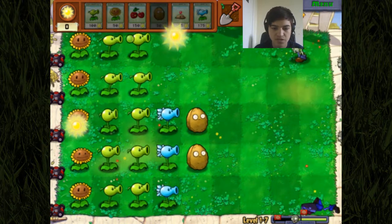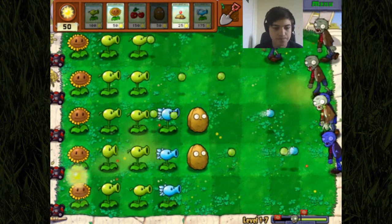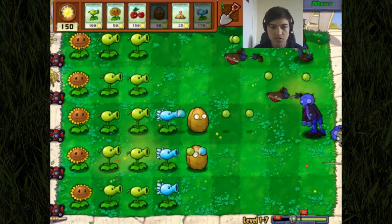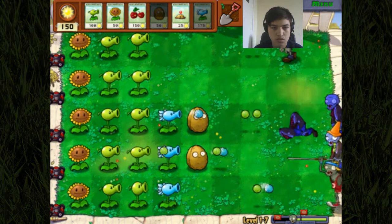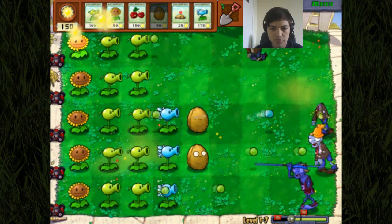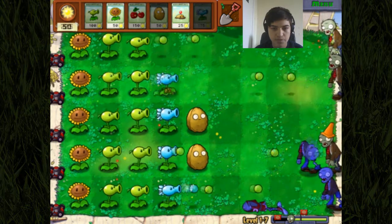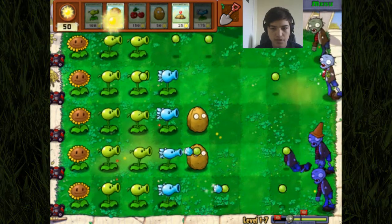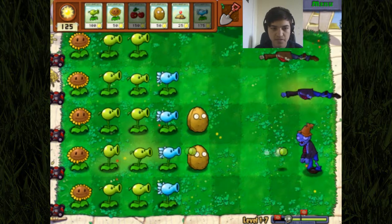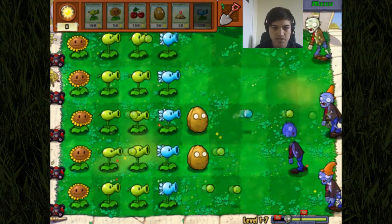There's more to kill. We should cover these guys with walnuts - oh god, there's quite a few. Keep collecting the sun. Here comes the sun - do be do do. We need one more bit and then we've got enough for another snow pea. Let's put it there and cover all their vantage points. I just love the sound of them getting frozen - it's so satisfying.